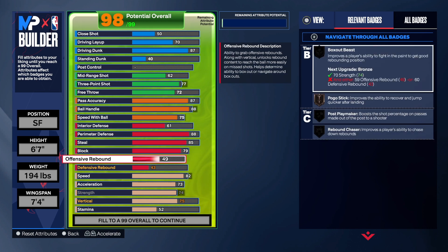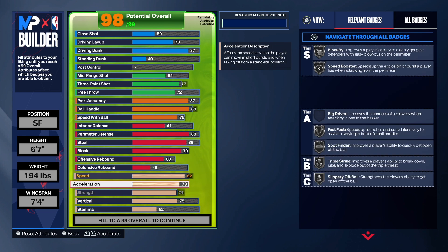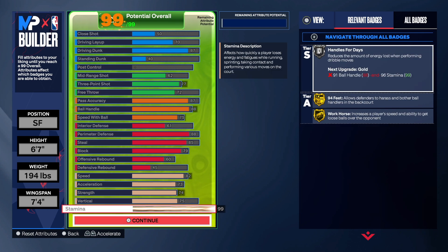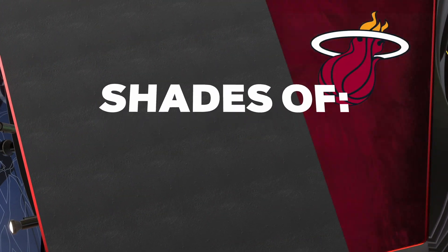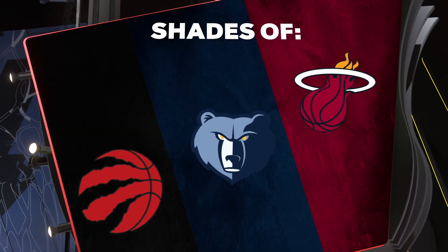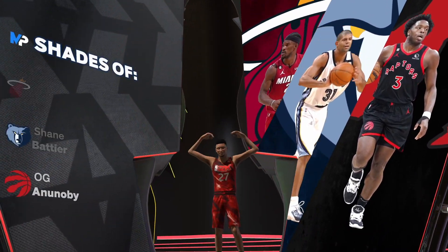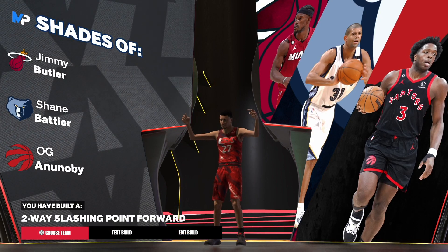For rebounding we got it up to 60 — I wanted at least rebound chaser, but at the small forward position a 60 isn't much. I wish I could get it higher but that's just what it is with a complex build. So: 82 speed, 73 acceleration, 74 strength, 75 vertical, and the rest into stamina. Now for the shades — I do not clickbait. We have shades of Jimmy Butler, Shane Battier, and OG Anunoby. The build is the rare two-way slashing point forward.